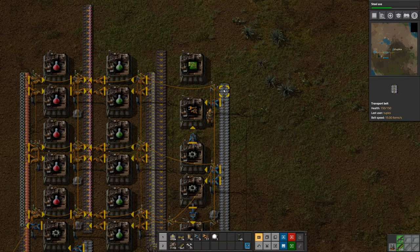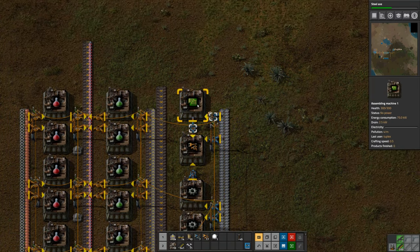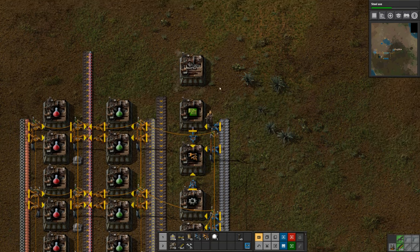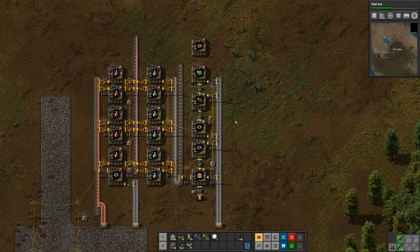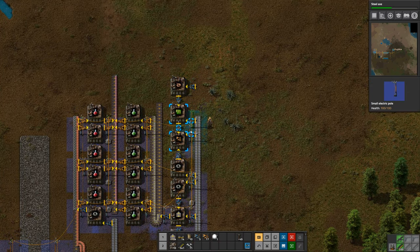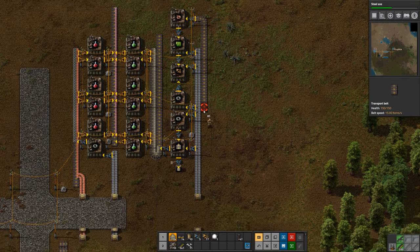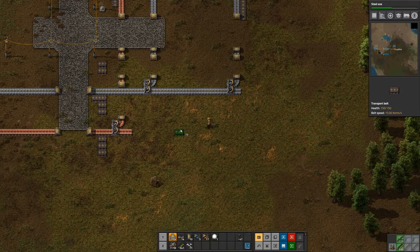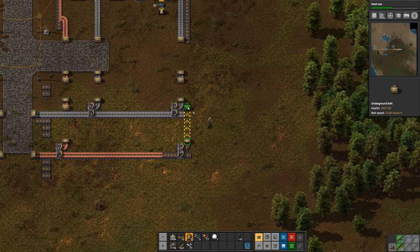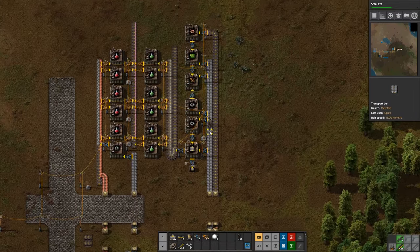This machine will feed the inserter machine. We'll continue the belt of iron because inserters need iron plate as well. So now we'll have gears and plates for the inserters. The last thing we need are electronic circuits, so let's put another machine to make those. Electronic circuits coincidentally also need iron plates. The electronic circuits also need copper wire, so I'm going to need yet another machine making copper cable. We need to get a line of copper fed up here. You can already start to see why the bus design is fairly useful - you've got all your ingredients down here and can just grab them off that line and bring them up.